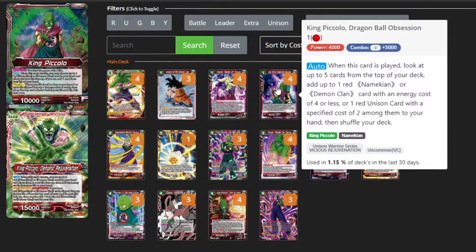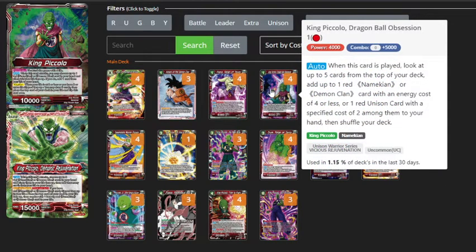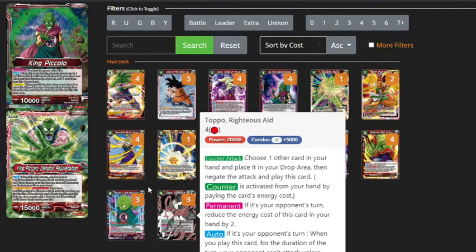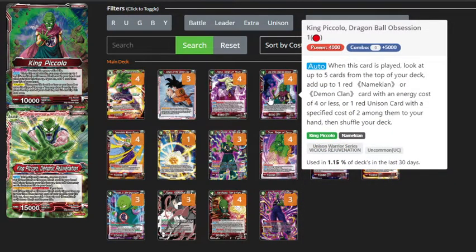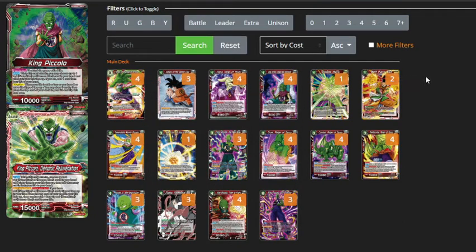King Piccolo Dragon Ball Obsession is a nice searcher for the deck — your other 1-drop, giving you 8 plays on turn one. When it's played, you look at the top five and get to add a red Namekian or Demon Clan card with energy cost of 4 or less, or a red instant with specified cost of 2 from your deck to your hand, then shuffle your deck. This searches almost any of the battle cards and unison cards in the deck — the only battle card it doesn't search is the 6-drop King Piccolo and the 4-drop Topo. He also gets to search out your unison, which means you can turn one play him, grab the unison, and then turn two go into your unison and set up a bunch of defense for your turn three.